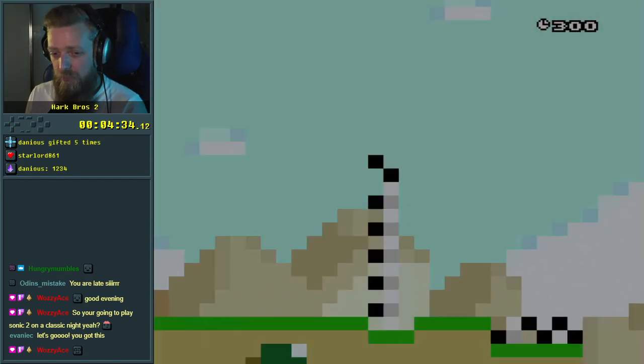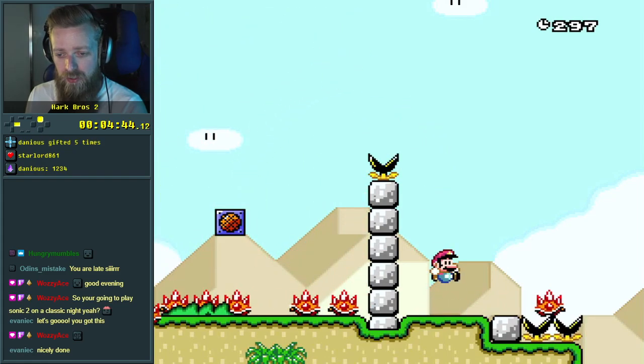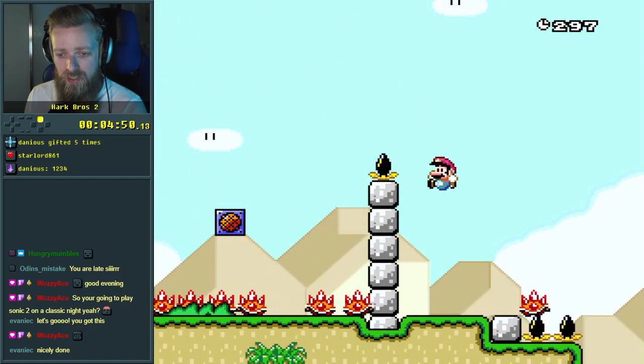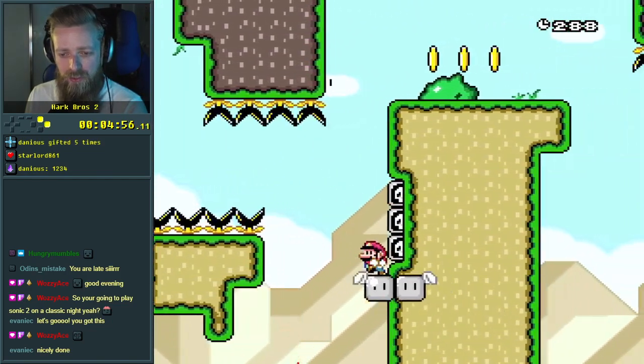And then something spawns from the top. It's gonna be a lot of trial and error, but that's the nature of the game. The first level of Hark Bros 1 did have a baffling setup as well — we had to try and figure out what to do. So this is totally fine. It's very old school — this kind of setup where it's all blind is super old school.